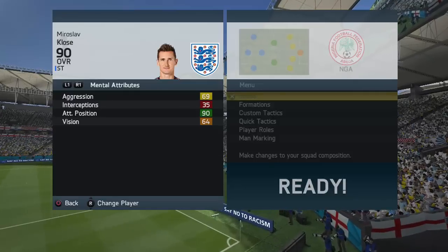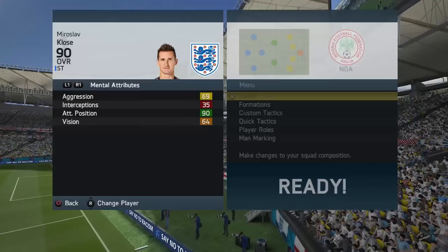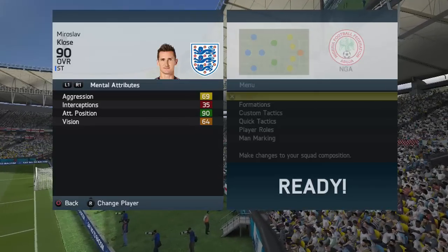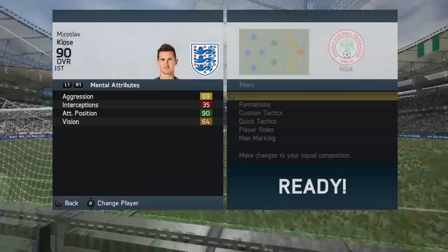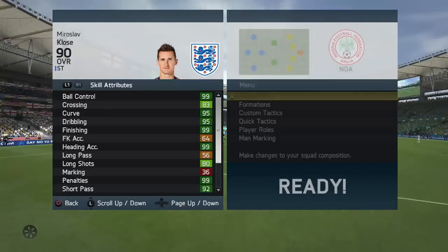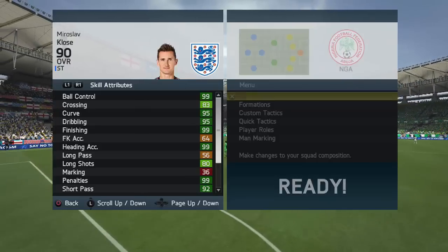Moving on to his mental attributes - he's got poor aggression, which goes with his strength. He's not great at shoving people off the ball and not very strong. However, his attacking positioning is excellent - he's always in the right position at the right time to bag himself goals.